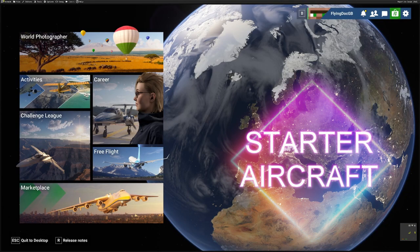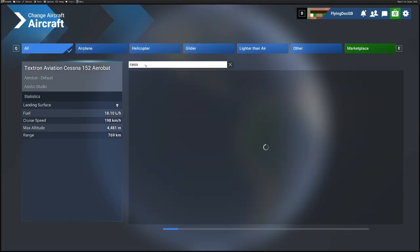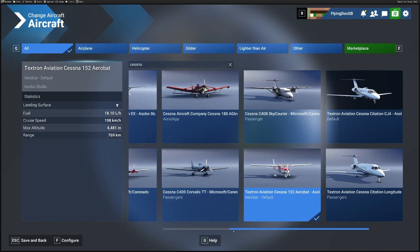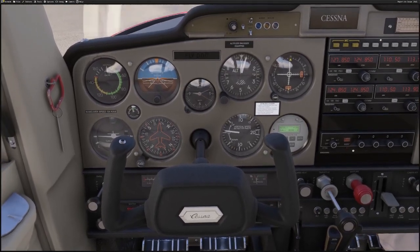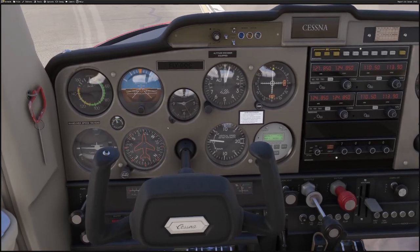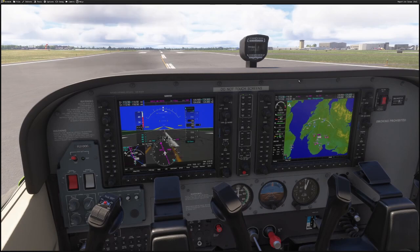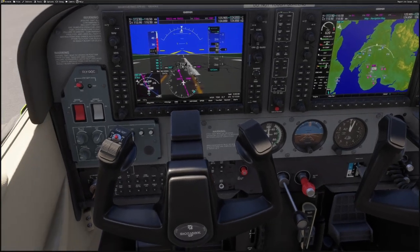Sometimes you just want to skip the setup and get in the air without feeling like you're in an exam. Let's start with the right plane. Go back to the main menu and onto Free Flight. Ditch the Super Hornet — type in Cessna. The 152 is smaller, lighter, and simpler — a true training aircraft with basic analog gauges. The 172 is a step up, with the G1000 glass cockpit, moving maps, autopilot, and more navigation info, but there's a lot more to learn. I'm going to walk you through the 152.